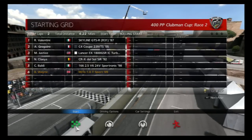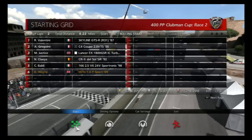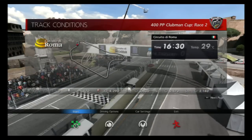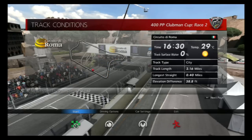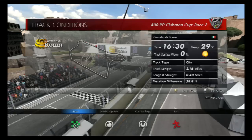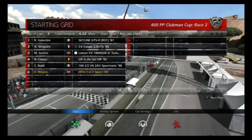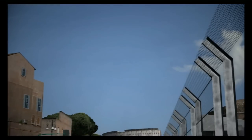Anyway, race two around Rome. Honda 166, CRX, Lancer, C4 and a Skyline. It's an R31 from '87 so it's a bit old, but this game doesn't seem to take age into account — whereas obviously in the real world if it was old it would probably have blown up by now. It will still be like it came out of the factory, so it's still one to watch out for.